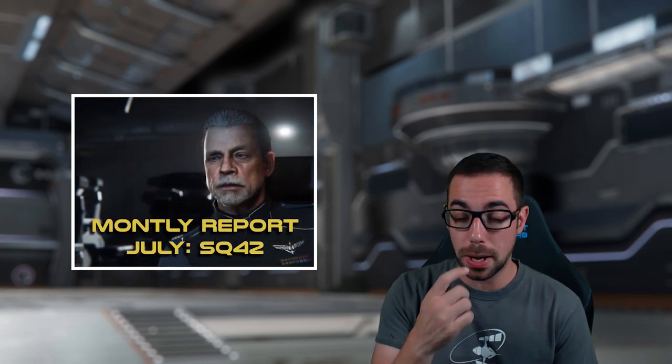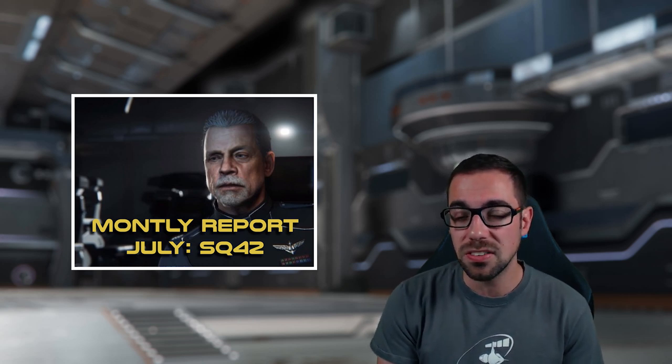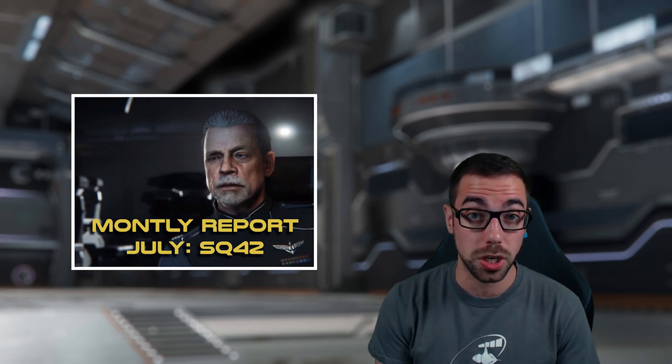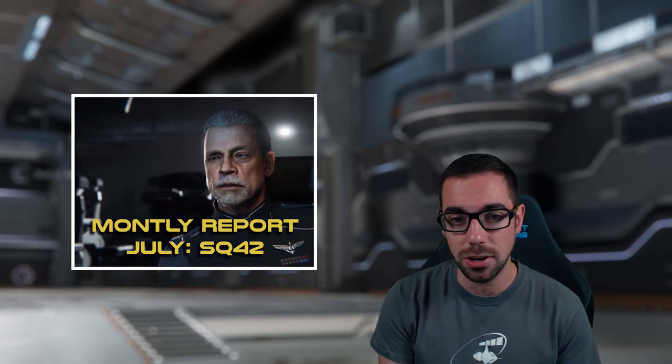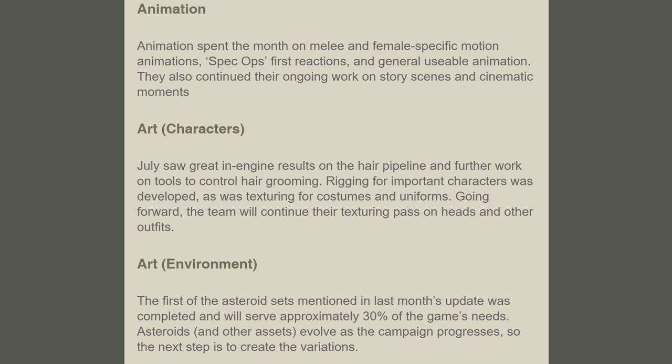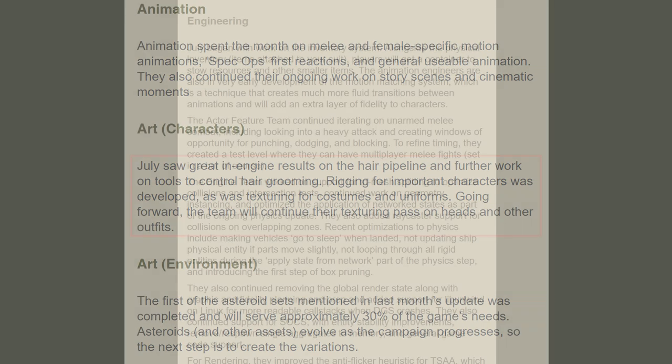Now moving on to the Squadron 42 monthly report. We'll grab a couple of key things, and I'll link to the actual notes in the description so you can check it out yourself. Starting out with character art — they had great results with the hair pipeline. Why this matters is that NPCs like Tisha Pacheco just don't look great right now, largely because their hair doesn't look great. The fact that they got good in-engine results should mean we'll see new hair implemented in the Persistent Universe in the near future.